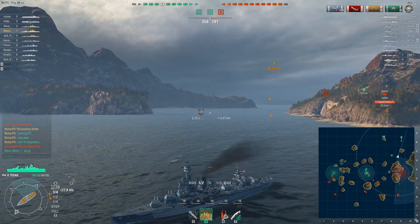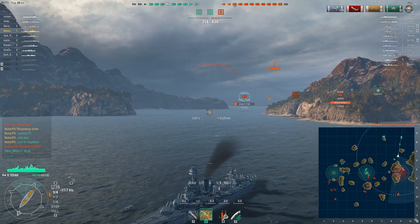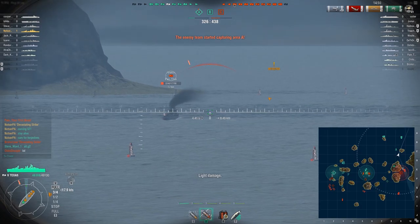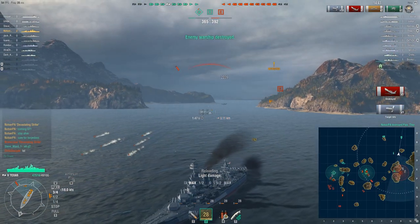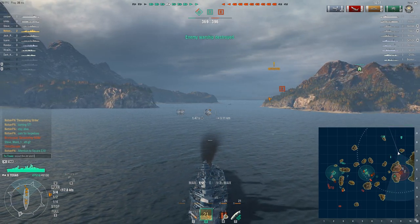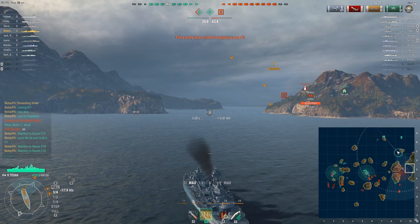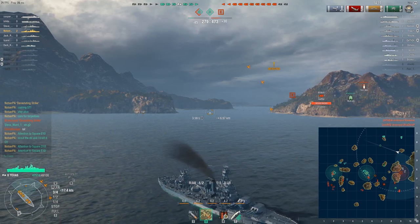There is an enemy cruiser — he's barely alive, he's a tier three, no match for the power of the Texas. He's firing AP for whatever reason. This is a good example of the extreme firing arc that the number 3 gun has access to — that you just don't get on the New York. We just obliterated him, super overkill. The catapult launcher retrieval mechanism gets in the way of the number 3 gun on the New York, but on the Texas it's 180 degrees in the other direction so it doesn't interfere. You can rotate the guns and have access to them more often.